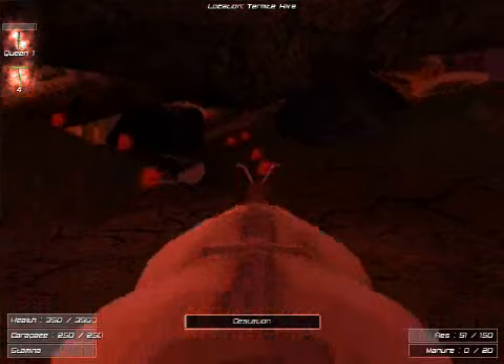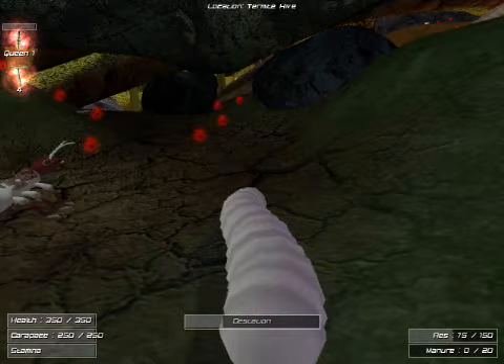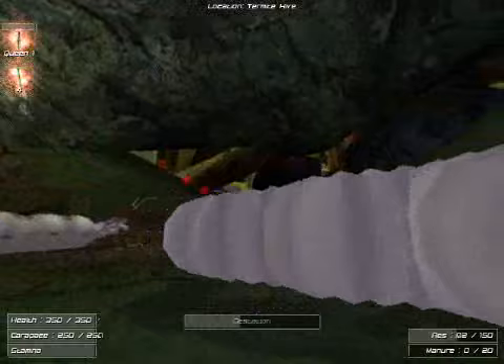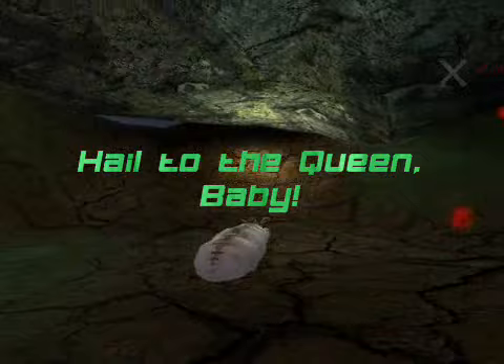When you have enough upgrade towers, advanced classes will appear on your spawn screen. You'll know they're available when they're no longer grayed out and are fully colored. When you pick an advanced class, you're going to have to spend resources to gain it, unlike the regular soldier and builder. Also, your gestation time is generally longer as one of these advanced classes. Take care with these and remember to heal them so you don't have to spend resources to gain the class again.